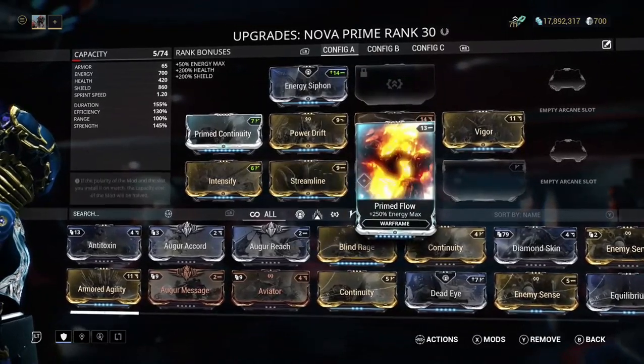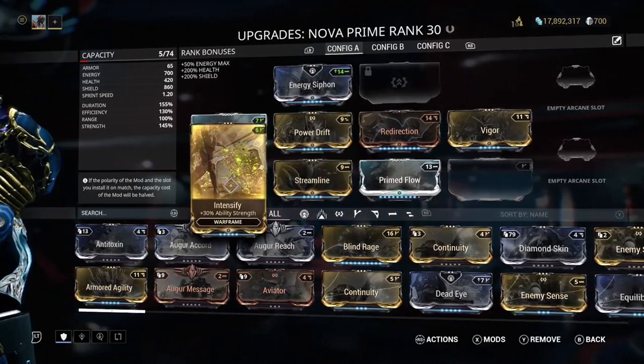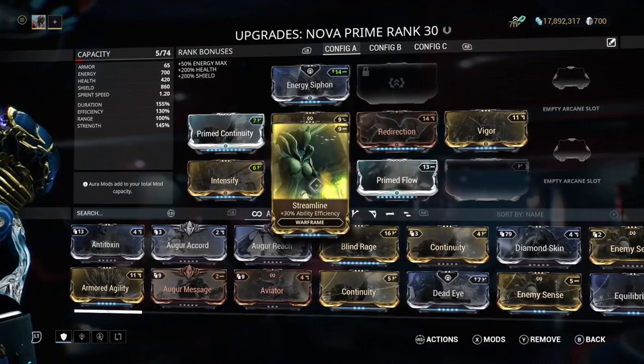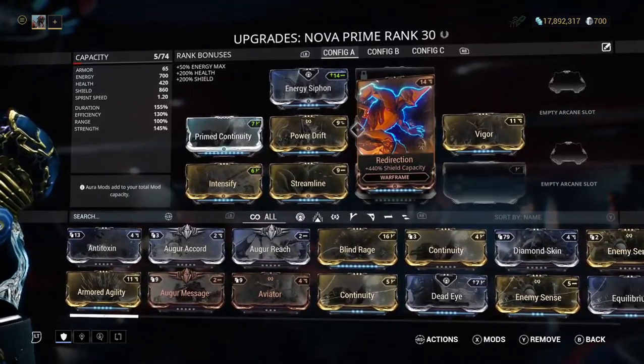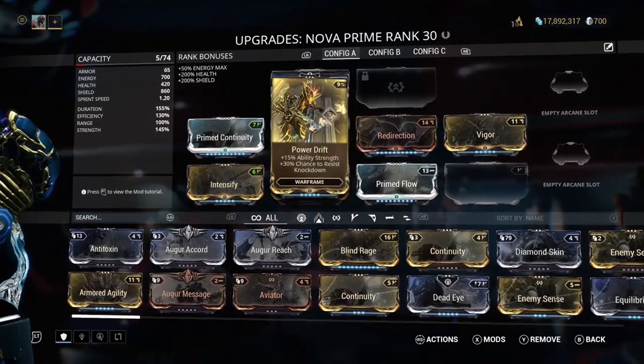The basic strength and duration — you want Intensify for ability strength, you want that on. I've also got Efficiency on as well, which helps a lot, and Energy Siphon — definitely have that as your aura mod.